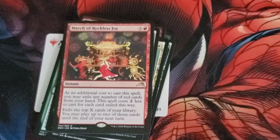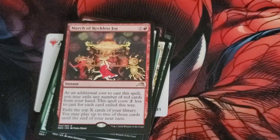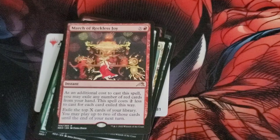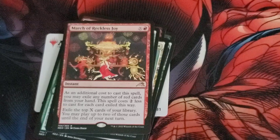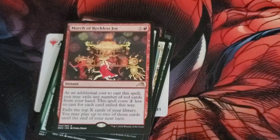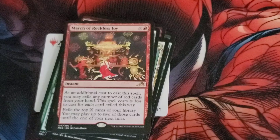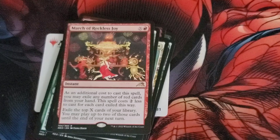And then the rare is March of the Reckless Sol. Costs X and a red for an instant. As an additional cost to cast this spell, you may exile any number of red cards from your hand — this spell costs 2 colorless less for each card exiled this way. Exile the top X cards of your library; you may play 2 of those cards until the end of your next turn.